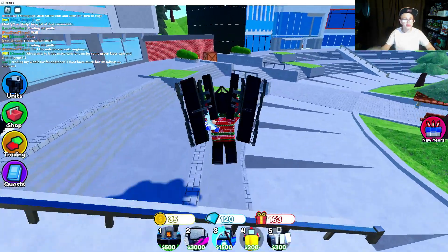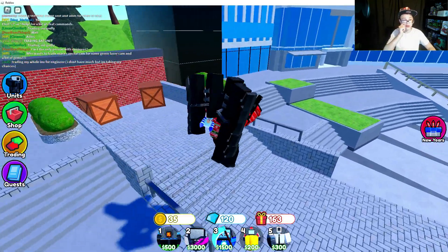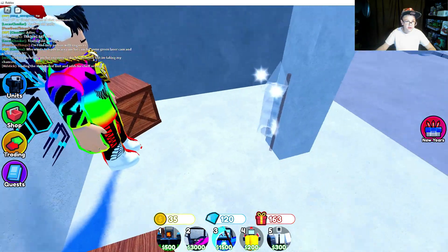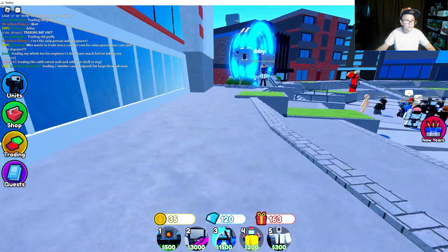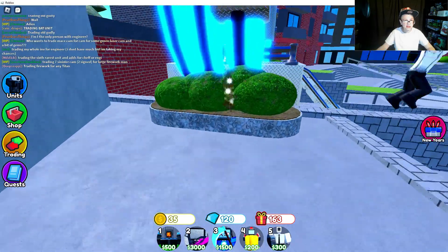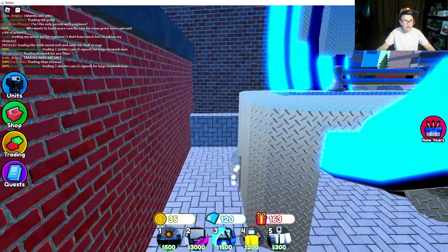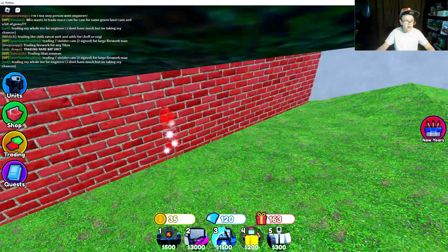And the next one — just scavenge around. One is over here, which should be around this wall. This one right here is the metal one. One is over here — this is the dirt one. One is right here — the metal. Jump up here.